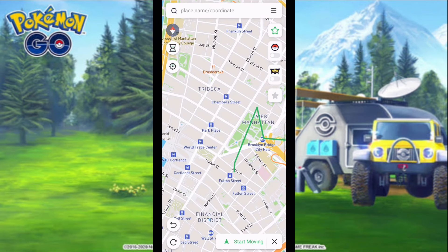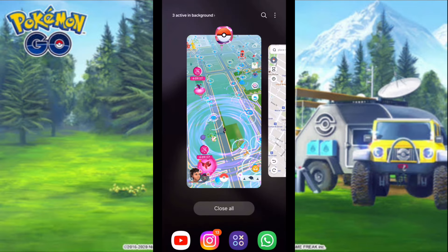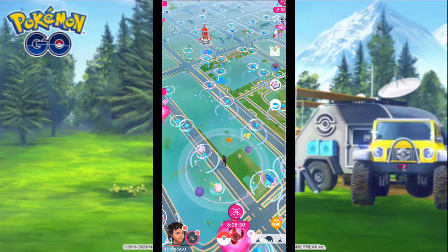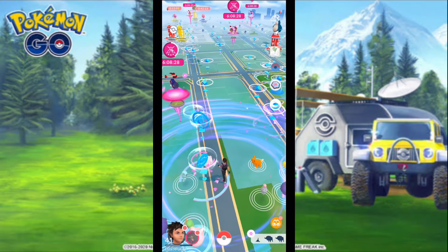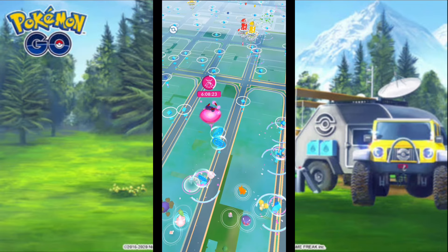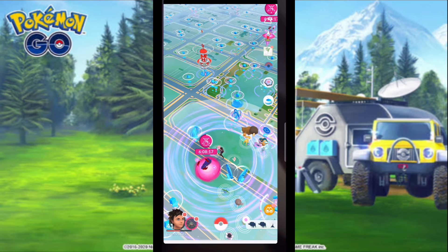Let's talk about the third feature — it's multi-spot movement. You can make your own routes like point A to point B, C, D and start walking. Check my game screen, now we start walking. That's a good feature to get a Galarian bird with your daily incense and also get lots of raids and spawns.